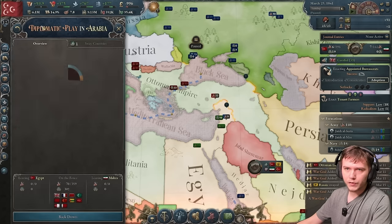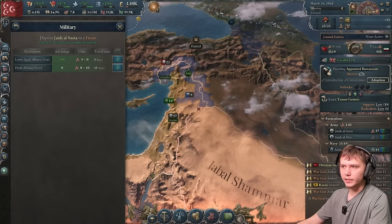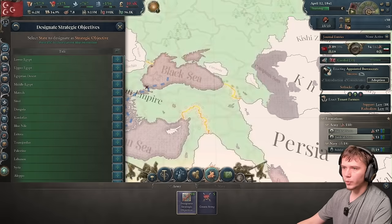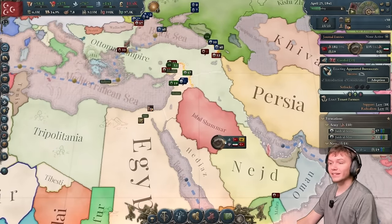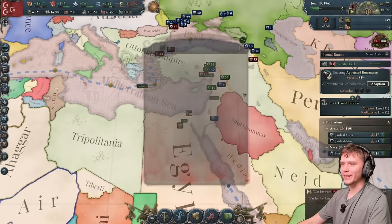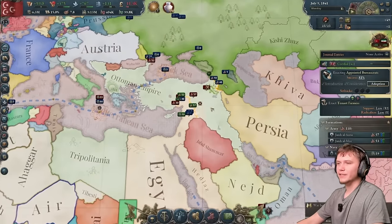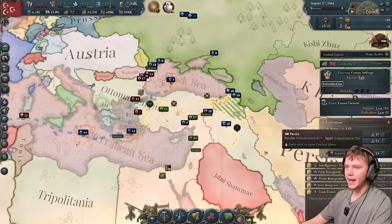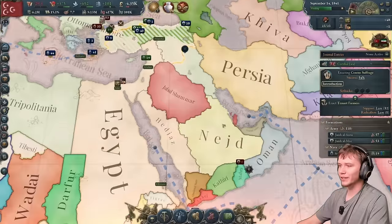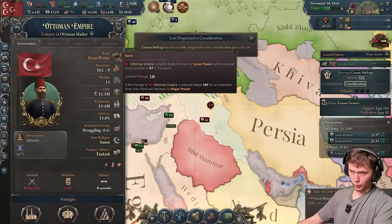The Ottoman forces are spread way too thin to do anything. We're going straight for them. Their war support is already at negative three. We have achieved official recognition on the world stage — we are now a recognized major power. The Ottomans, honestly, they suck. This changes the plan slightly because I can no longer make tributary states — they're now protectorates — but I'm not even mad about that.